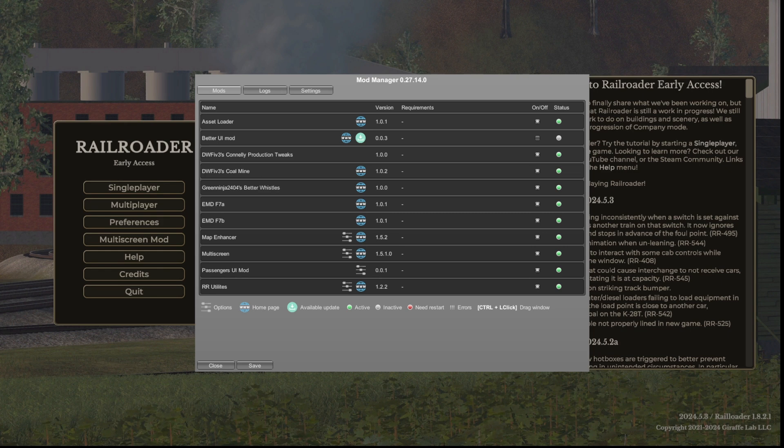Okay guys, I'm back, recovered from the crash, sorry about that. I've got Asset Loader, the Better UI mod — I don't have it enabled right now just due to the fact that they've upgraded the UI and I don't know if the Better UI clashes with it, so I'm just rolling with stock UI now. Connelly production tweaks, the coal mine improvement, another whistle pack, F7s, the map enhancer, the multi-screen passenger UI mod.